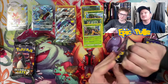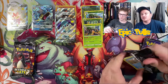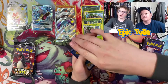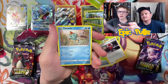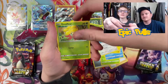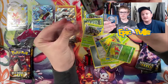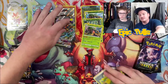Final pack of Shining Fates — see if we can get one more hit out of it. Let's go four to the front and get this started off with a Metal Energy, Thwacky, Ball Guy, Tropius, Chuddle, Yanma, Morpeko, Eevee, Gossifleur, Reverse Holo Gossifleur, and a Delmice VMAX. Not a bad hit, but nothing compared to those Full Arts and Shinies that we pulled.